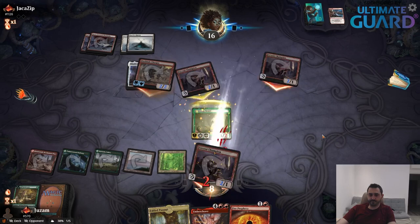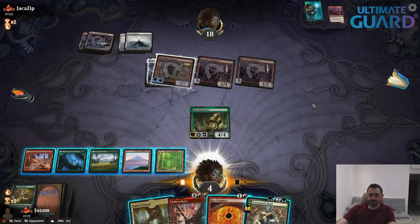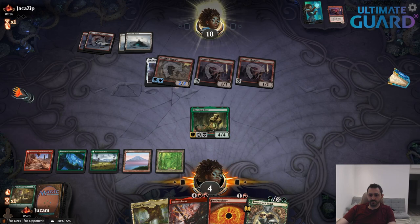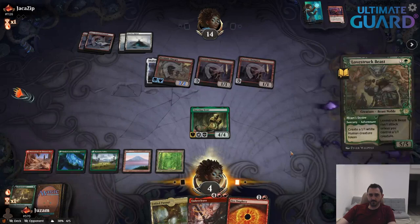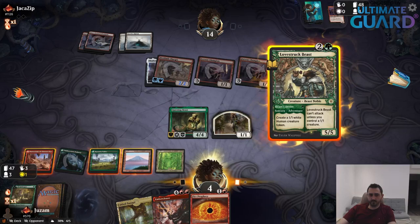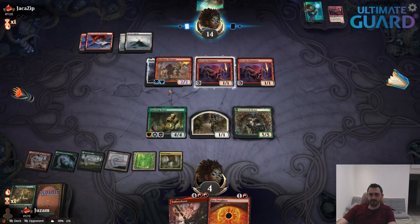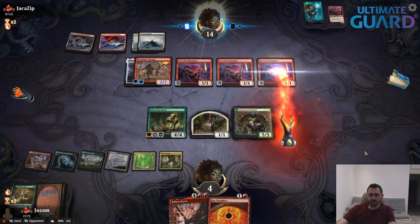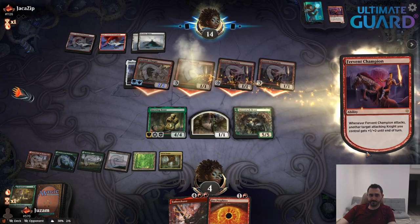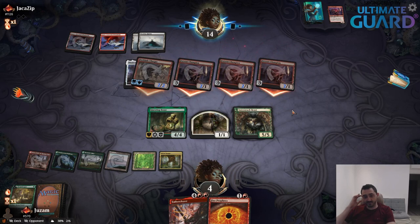I am so screwed. Oh actually, I will survive. We are going to have exactly enough blockers — block the 4-3, chump the token, chump this guy, block the other one, and take two from this. They decide for Fervent Champion rather than making the land. I am going to lose the 1-1 though — that's a problem, because I'm not going to be able to attack with the Love Struck Beast.